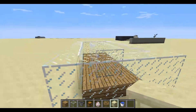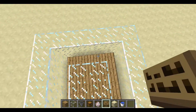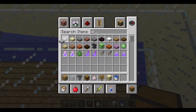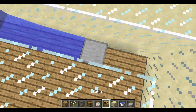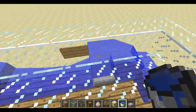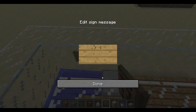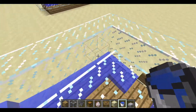In the top right corner of your build, place a sign — the water will flow from there. Then grab a slab. Place a slab, a sign, then water, then another slab, and then another sign. That's the water and sign placement done.